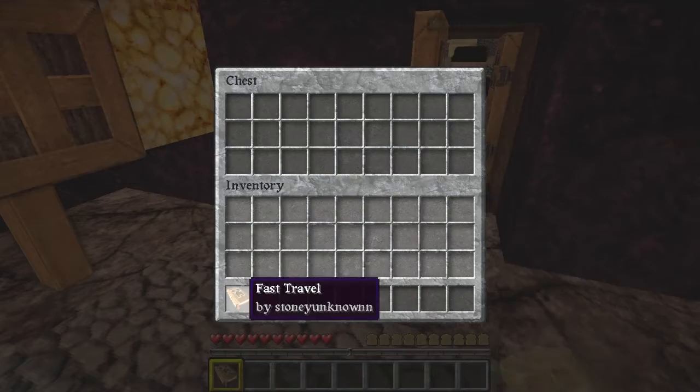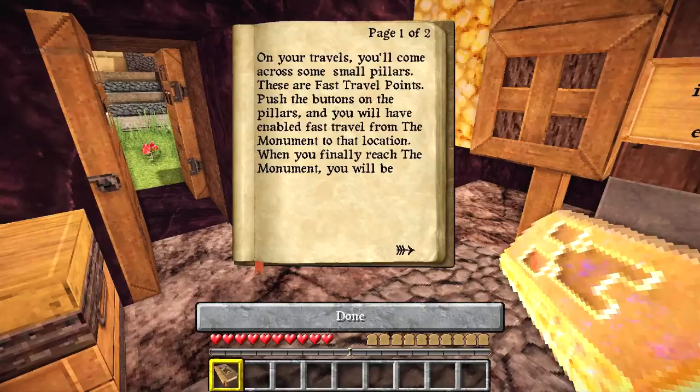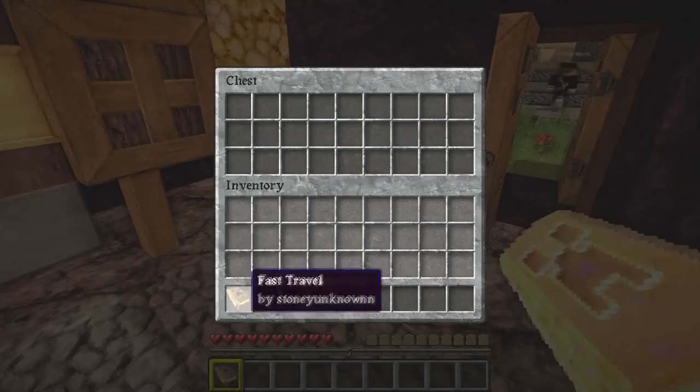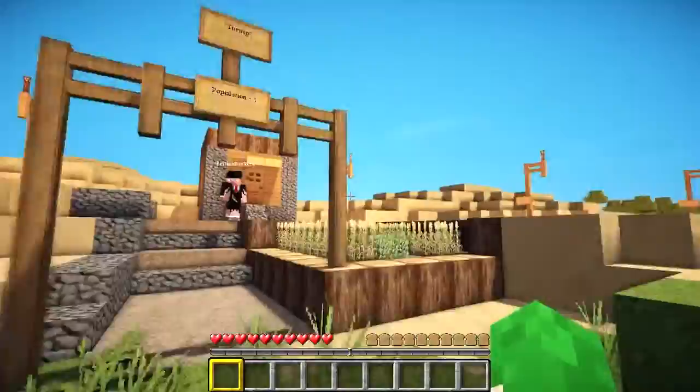Nothing in the chest. Oh, there's a fast travel book. On your travels you'll come across some small pillars. These are fast travel points. Push the buttons on the pillars and you will have enabled fast travel from the monument to that location. When you finally reach the monument, you will be able to fast travel from there to any activated pillar and vice versa. If you try to travel to an unactivated pillar, you will be returned to your starting point and receive a message telling you to activate the corresponding fast travel point. So we have to click a button — it's using command blocks probably. I'll put that back in the chest and we will move on.